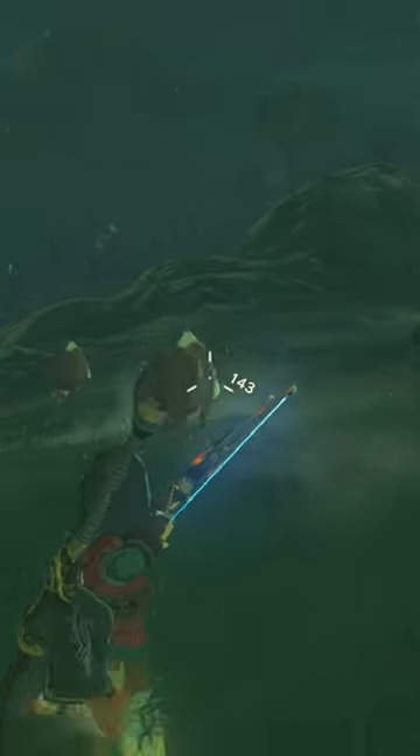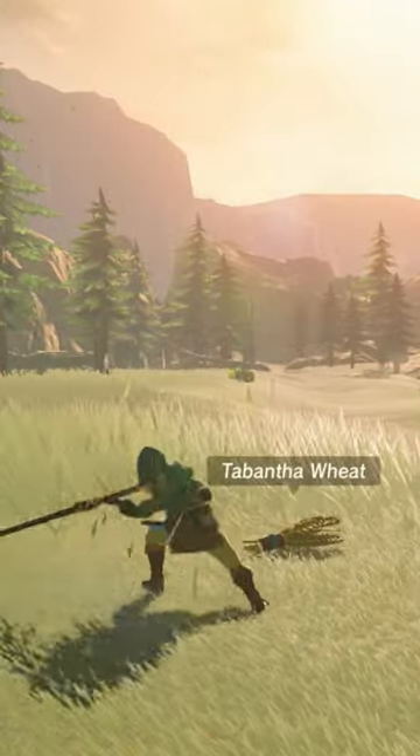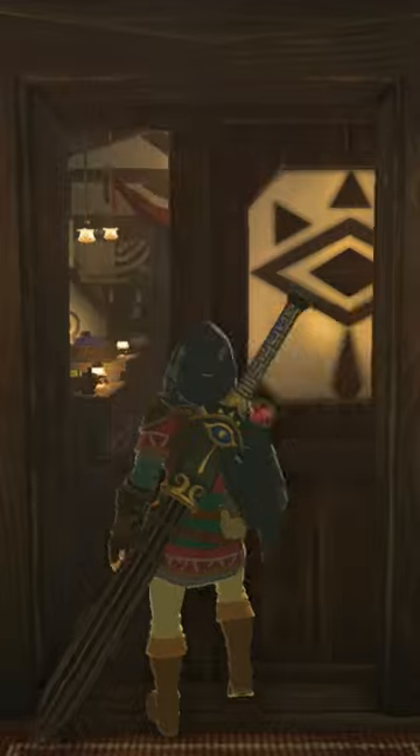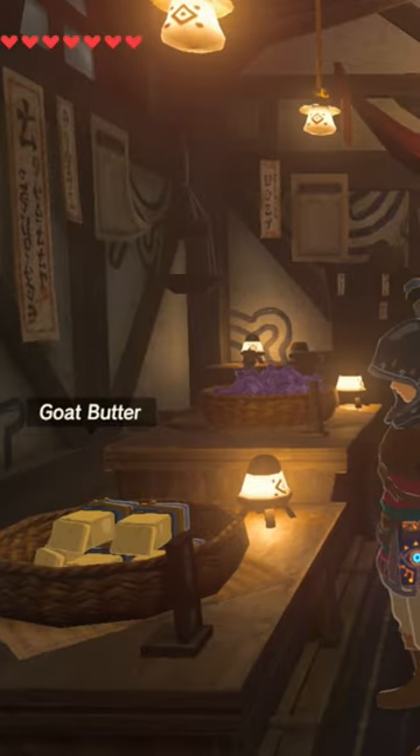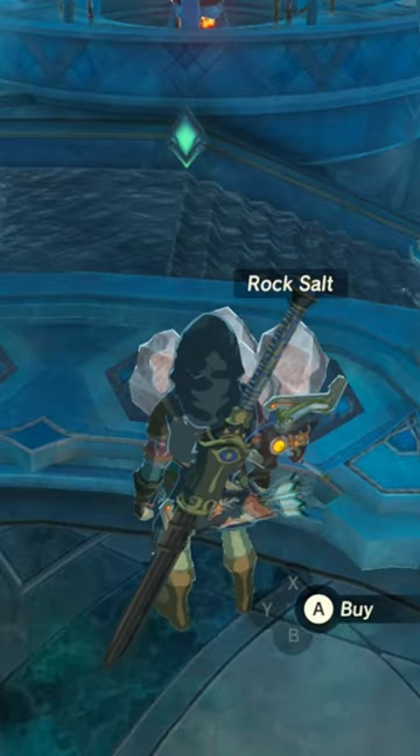Start off with any type of raw meat — I'll be using some from a woodland boar. Then we'll head out to the Tabantha Frontier to cut down some wheat. Next we need some goat butter, which we will be getting from High Spirits Produce in Kakariko Village. And finally for our seasoning, we will get some rock salt from the coral reef.